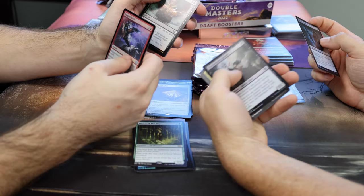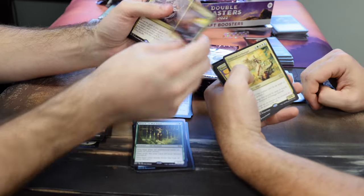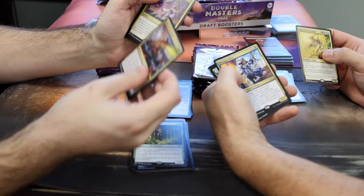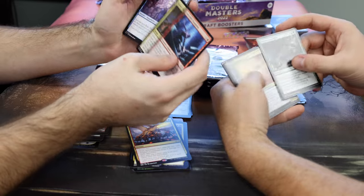Vampiric Rites. Shadowborn Apostle — needed a reprint. Atarka's Command. Imperial Archangel. Hostage Taker — used to be worth a lot of money, not so much anymore. Back in the day.